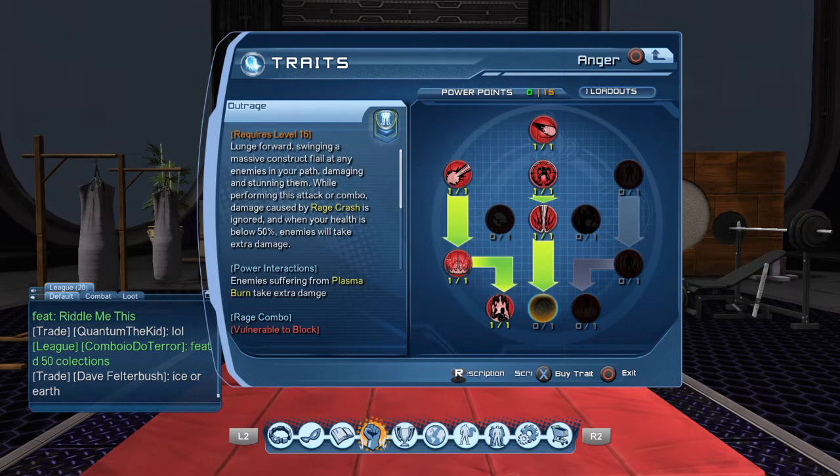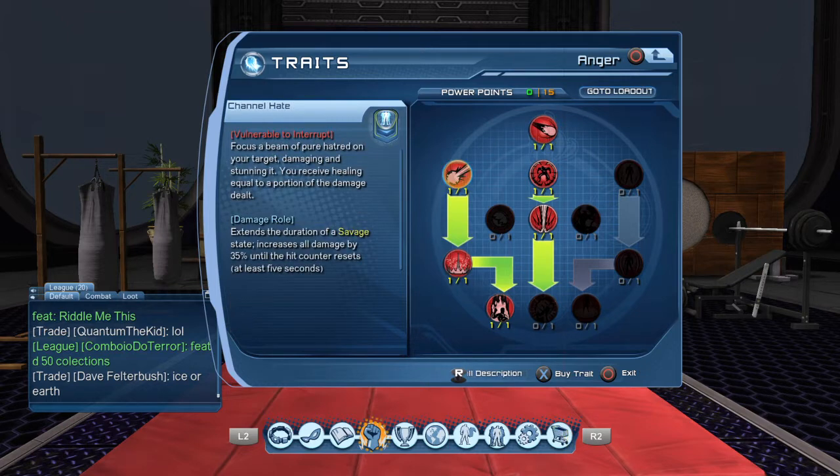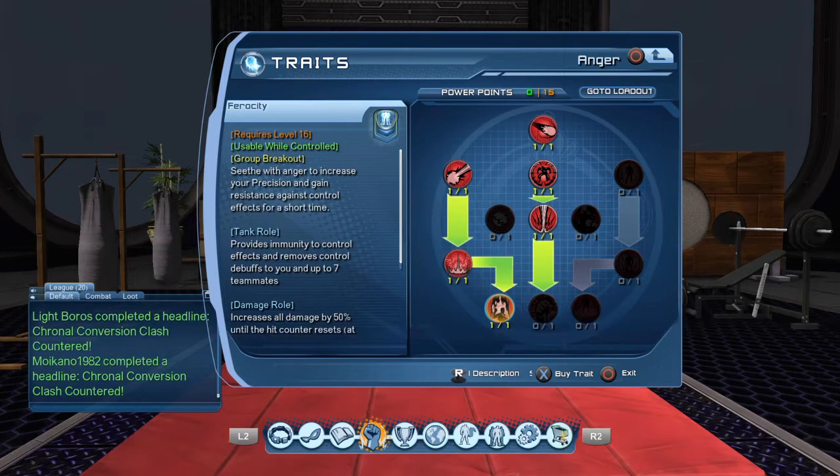After you get some good experience as Rage, try out Outrage to have some fun, but I wouldn't recommend it — I never use it. Get Channel Hate, Without Mercy of course, you need that, and Ferocity — this is your first immunity right here, so you're going to have to get this power.